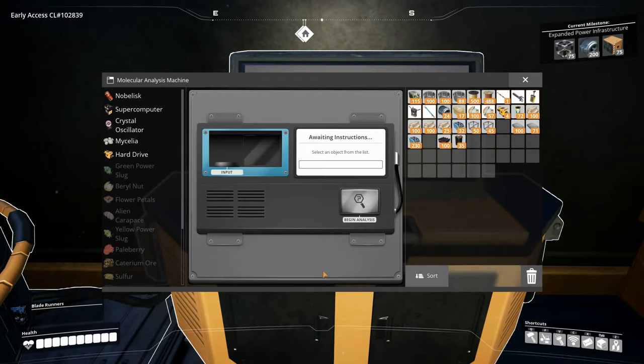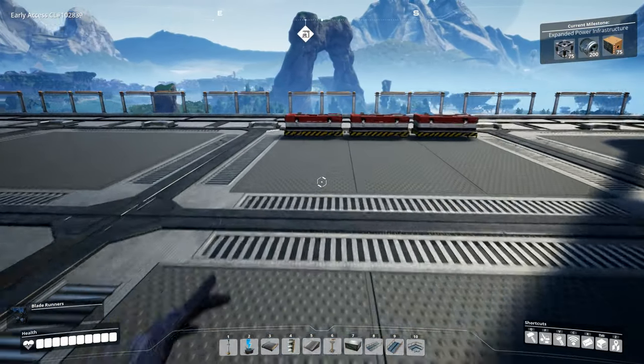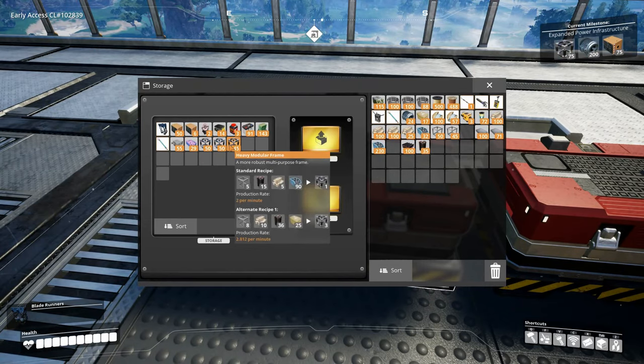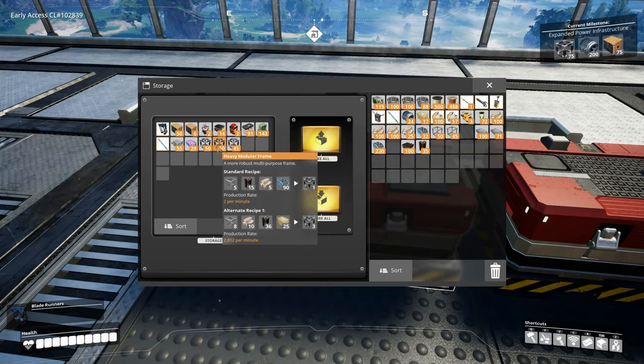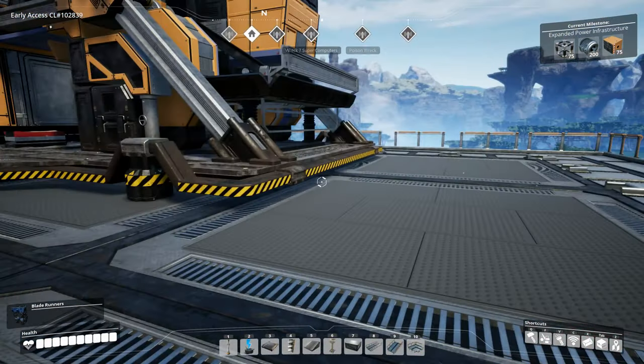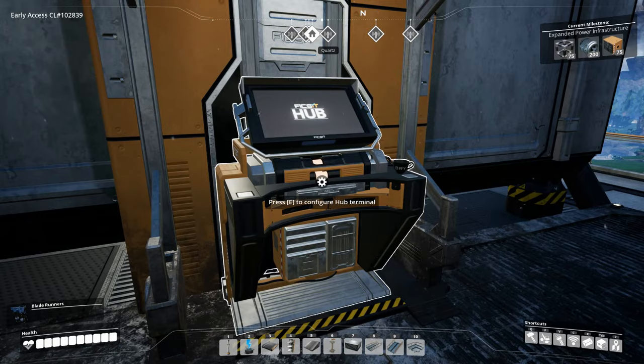Yeah, we are going to grab that and then stick in another hard drive and begin analyzing that. I have crafted up some heavy modular frames - my brain isn't working today - so those are ready. We also have enough to build seven dual generators once we get that, so that's pretty good. That's 1050 megawatts of power, which is just under 50% of what we can produce now.